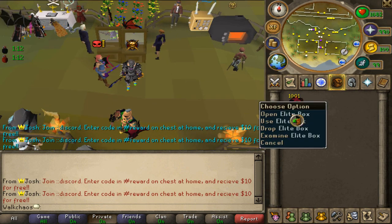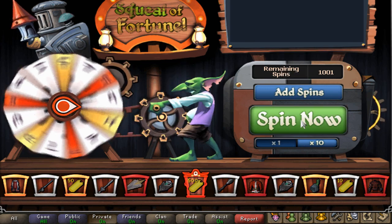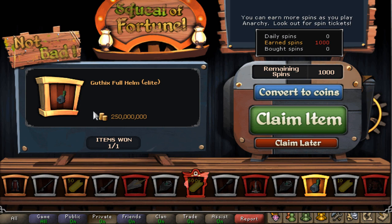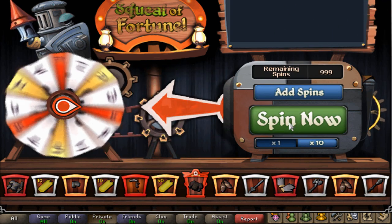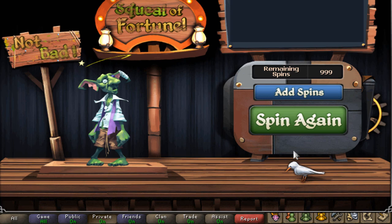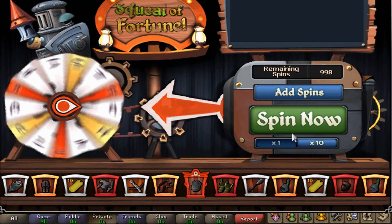Now we're going to do a little elite box opening — this is brand new to the game. Look at this beautiful feature: we've got a thousand spins. We click spin and we're looking for the rare golden items. This one is worth 250 million — beautiful! We can convert it into coins and take 250 million. Spin again — I got something called vanguard cloths worth 300 million coins. When you close the interface the items appear in your bank or pouch.